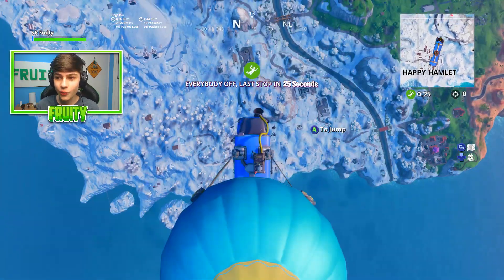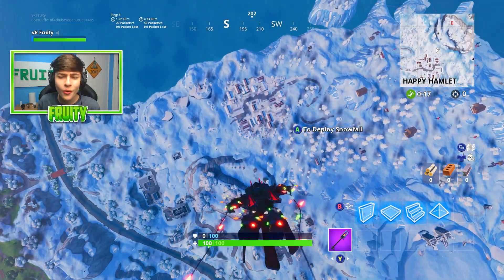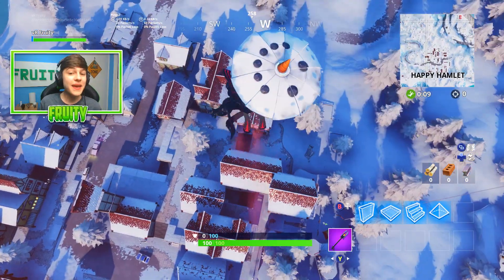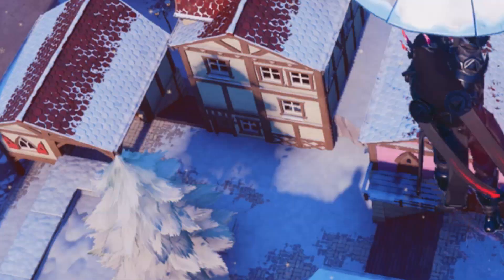I'm gonna land right down here at the brand-new Happy Hamlet area. It looks super awesome. The snow map is just super crazy, and you guys have been tweeting me saying Greasy's gone. If you guys look around, there is a big ice block, and Greasy Grove is under the ice block — so it may not say Greasy Grove, but under there it's still there.